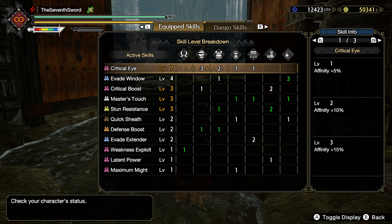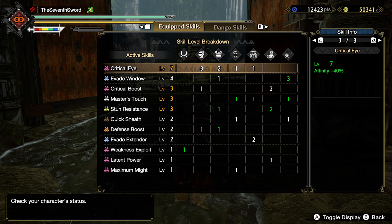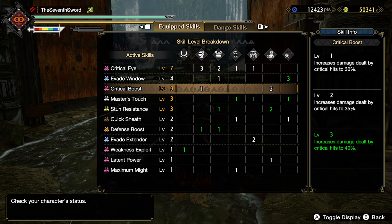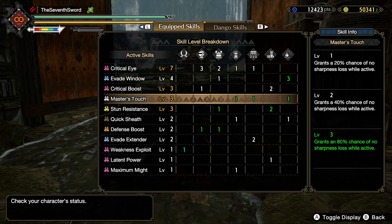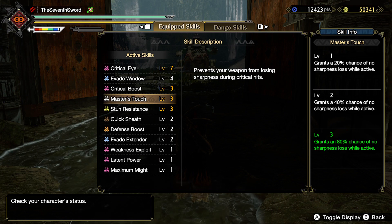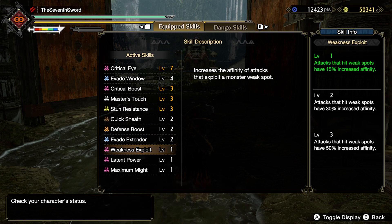With all of those skills working together, this is what you end up with. Critical Eye at level 7 is boosting my Affinity by 40%. Evade Window at level 4 greatly increases your invulnerability window. Critical Boost at level 3 increases damage done by critical hits to 40%. Master's Touch is the key to this build — it grants an 80% chance of no sharpness loss while active, and it activates when you land a critical hit. You are basically doing 100% critical hits with this build, so long as you're hitting a weak point, because I also have Weakness Exploit at level 1.